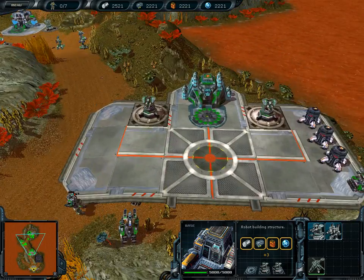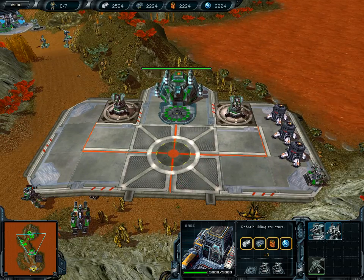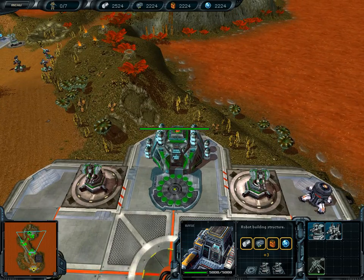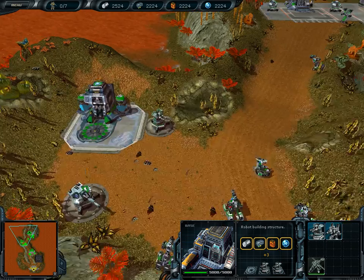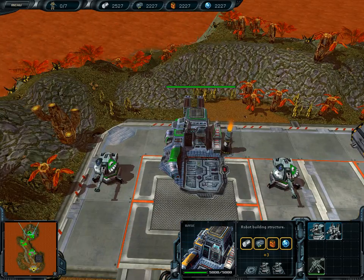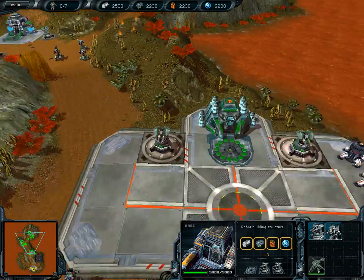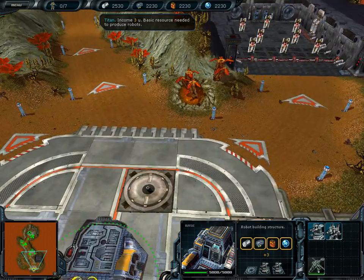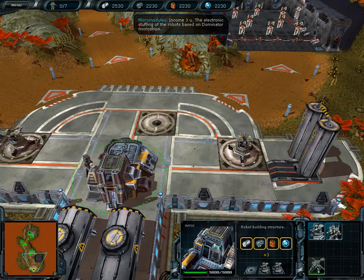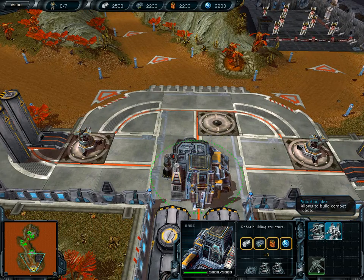The main thing we need to do is destroy this base here. Not this base — these are production facilities. And then this is a base. You can tell the bases from those — that's what you need to capture. The enemy will be able to make robots from there until we capture it. Our four resources are up here: Titan, micro-modules, energy batteries, and plasma. So let's start by making some robots.